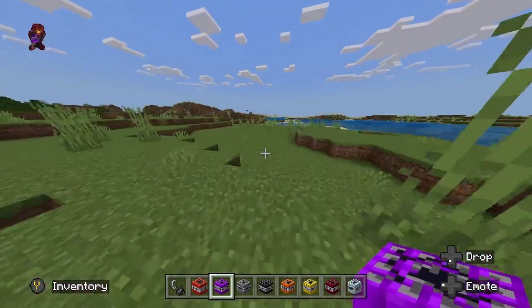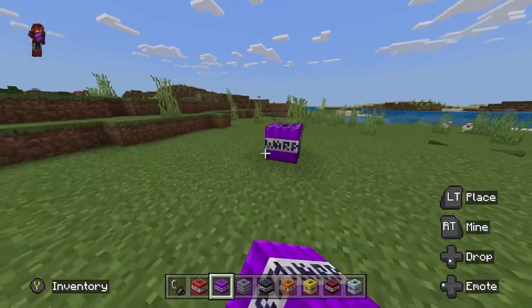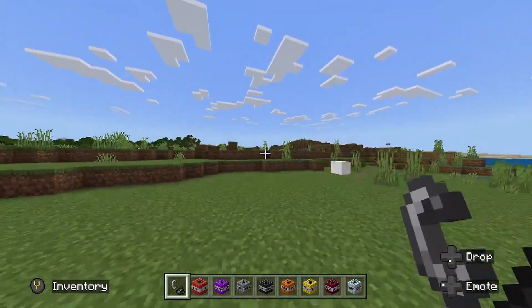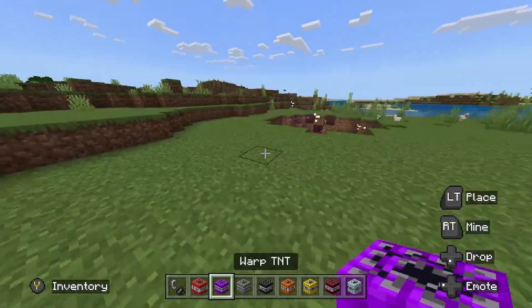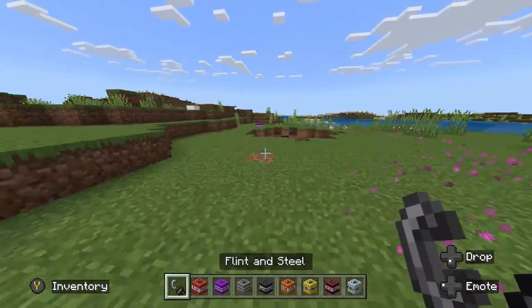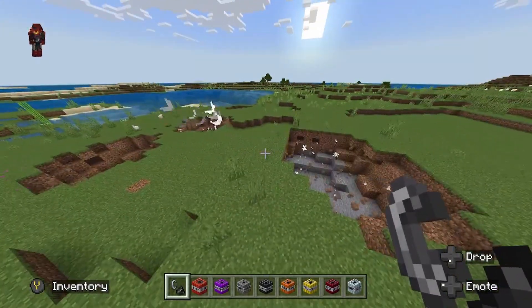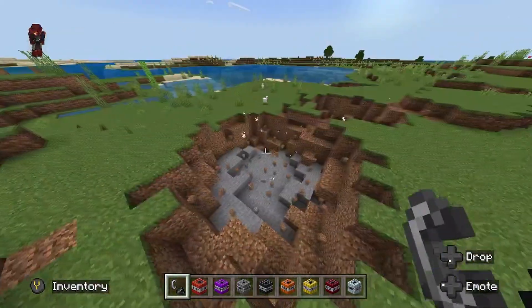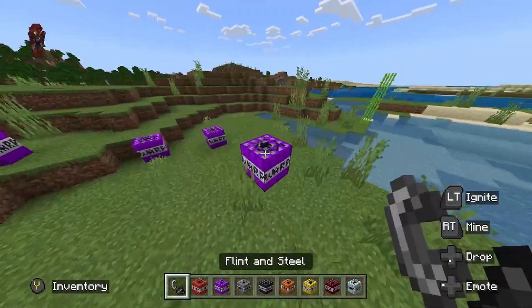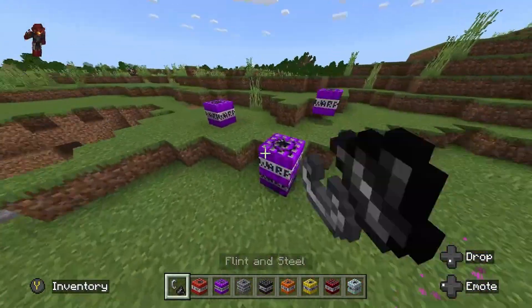Next up we got the Warp TNT. This one is relatively cool — it's actually one of my more favorite ones in this mod. Pretty much when you light it, it just teleports everywhere randomly. This one's actually fun to use when you light a bunch of them on fire at the same time. Look at them teleport all over the place. And that one just dove right into the hole right there.